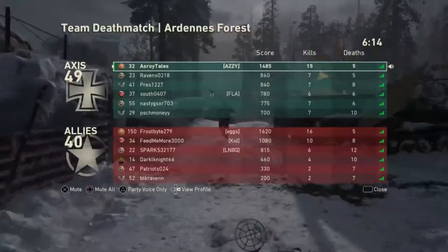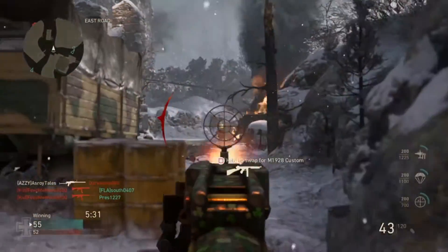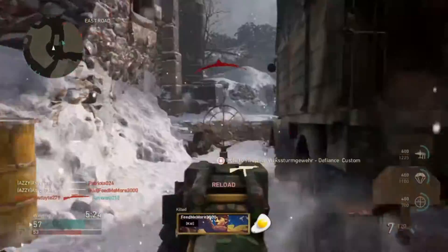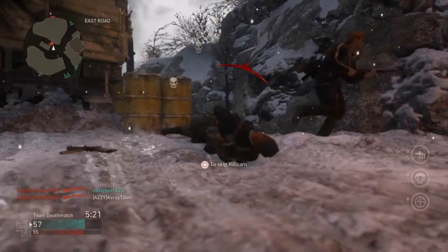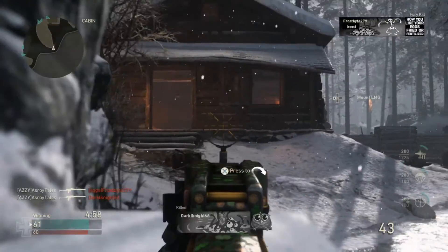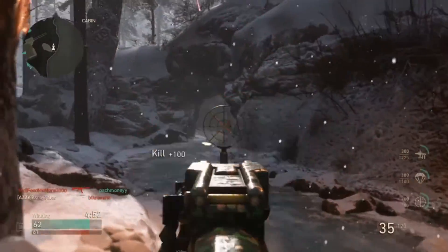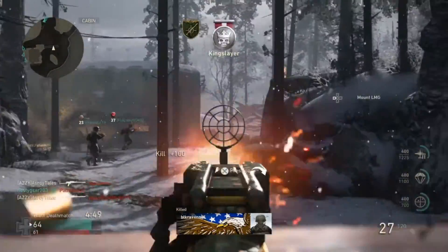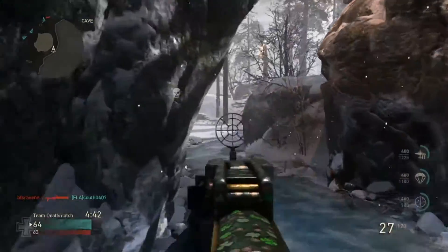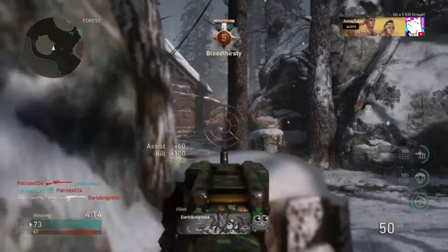I knew I had a guy behind me. He's gonna be right around that corner. He's got a shotgun. Yeah, I like it so far though, it's pretty good. How many kills we got? We got 23 - pretty good, pretty good. I couldn't get that guy, but I saw the other one.